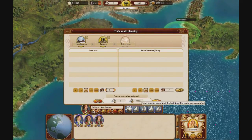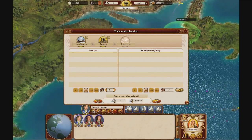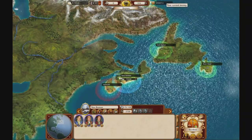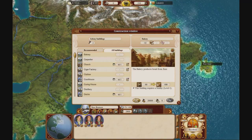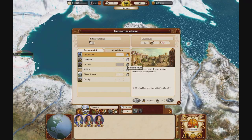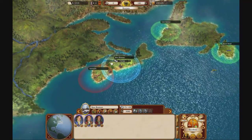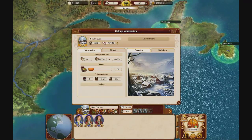This trade route is making 88,000 per 5 months, and this one is making 160,000 per 5 months — so that's a lot of money. Since we're making a ton of money, we can just upgrade the smithy, get the upgrade, and build a garrison. We're making so much money we can build a lot of buildings and pay the monthly upkeep no problem at all. This is going very well indeed.